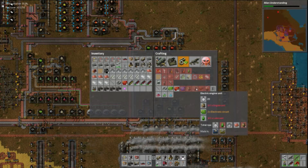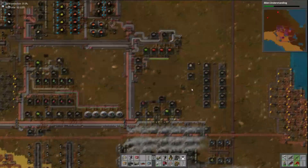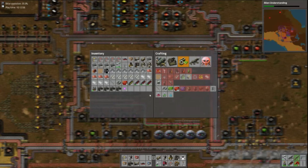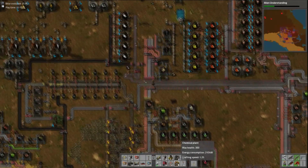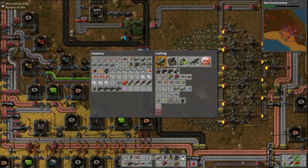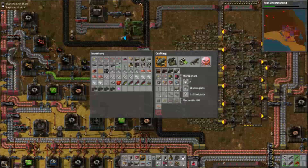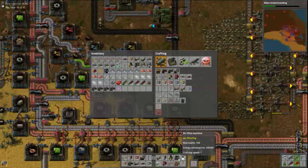Now to make an electric engine I need a regular engine and lubricant. I actually haven't set up any production for lubricant. I think I need another stack of chemical plants because lubricant is something I'm going to need in copious amounts before too long — provided I ever actually get my technology upgraded. Don't worry, I will get my technology upgraded sooner or later.